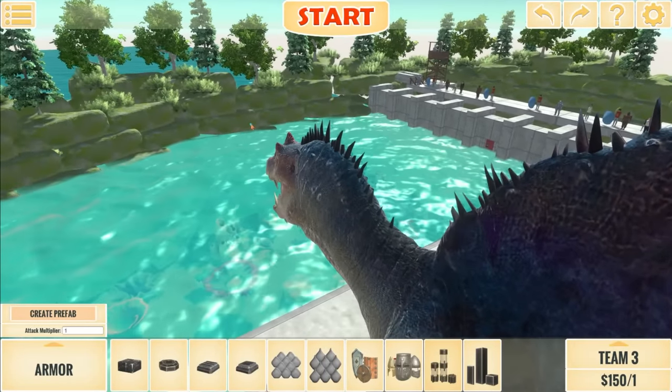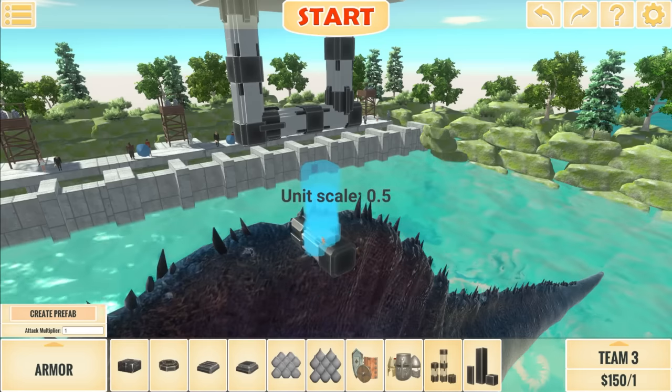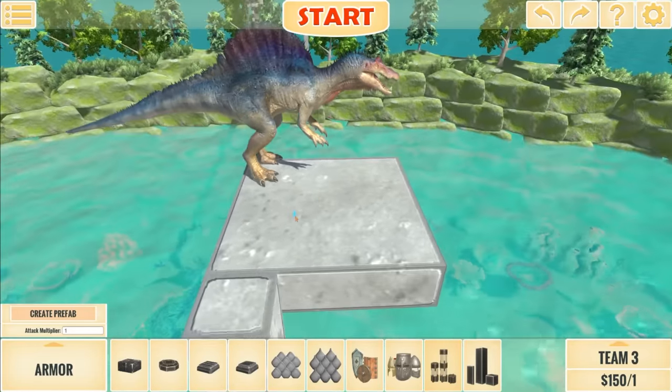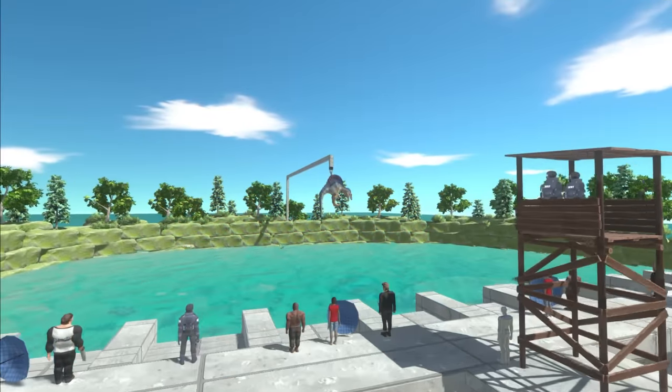The next feed will be a Spinosaurus. Luckily, it should be pretty easy for me to set this up. Here we go, and then just hook it straight on like that. I think that works. Now all we need to do is remove the platform. Yes, look at that, and now we're ready to go.